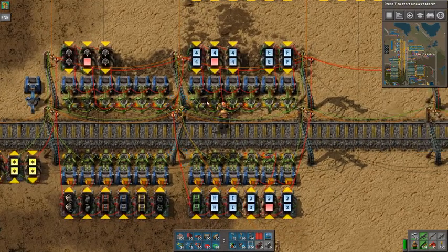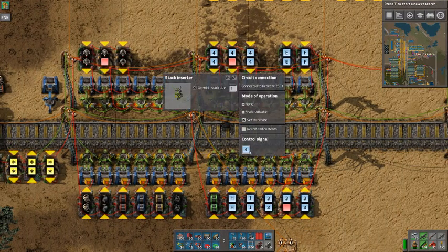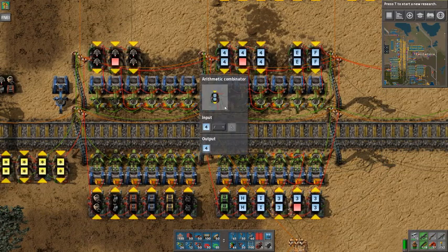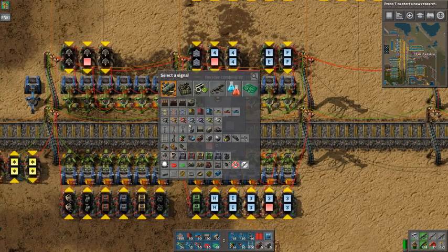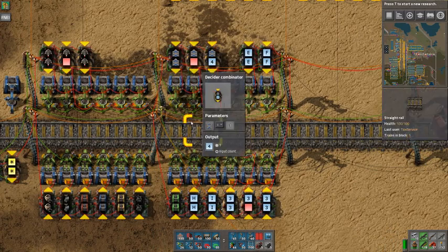Now all these new machines are set to one variable — in this case it's four. If you want blue belts, you just replace all the fours you see with the item in question. It's kind of a pain, but this is a station for nitpicky people.